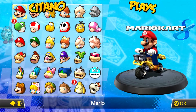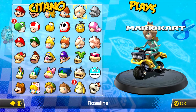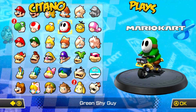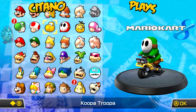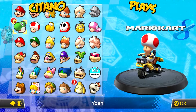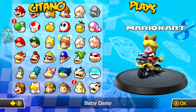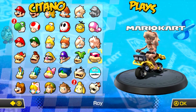Here we have the roster of Mario Kart 8. We have Mario, Luigi, Peach, Daisy, Rosalina, Metal Mario, Toadette, Lakitu, Shy Guy - who you can change to other colors like the red one - Koopa Troopa, Toad, Yoshi - who can also change colors - Baby Mario, Baby Luigi, Baby Peach, Baby Daisy, Baby Rosalina, and Pinkle Peach, which is a very weird character.